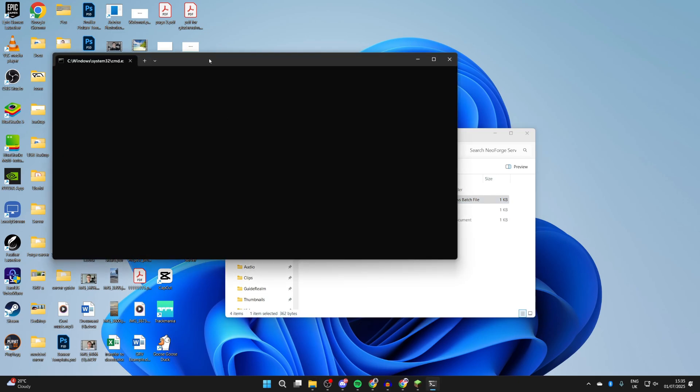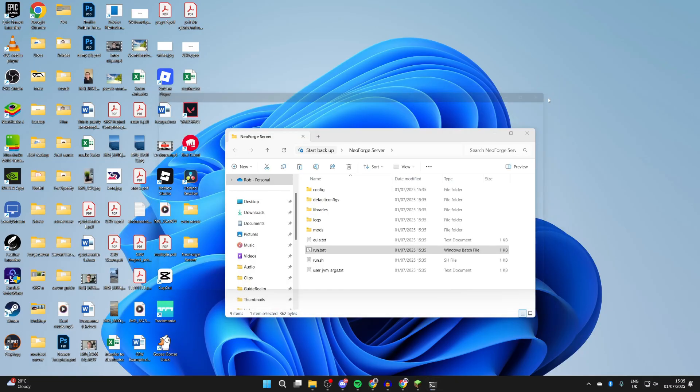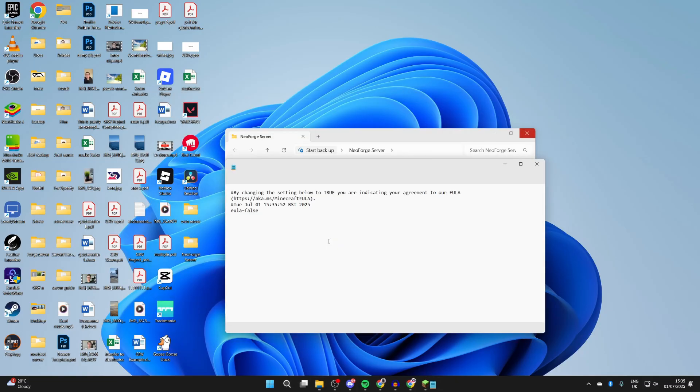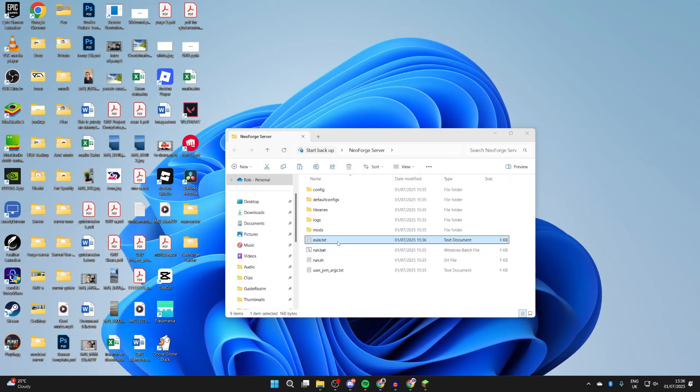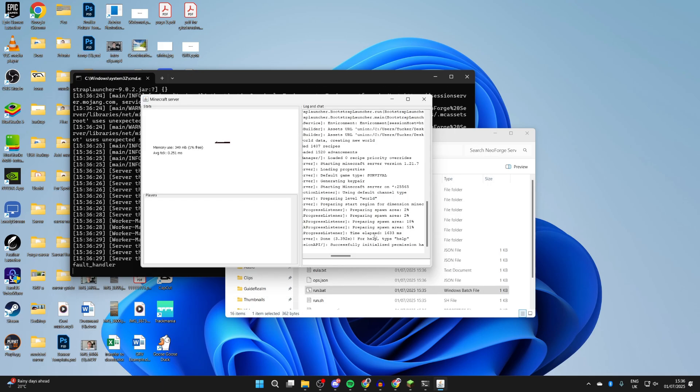A command prompt will open and run through. Close it when done. You need to read the EULA — double-click the eula.txt file, copy and paste the link into a web browser, and read it. If you agree, change 'eula=false' to 'eula=true.' Press File in the top left and save, then close it. Double-click run.bat again and it will generate the necessary files. Be patient — once the spawn area is complete, the server is running.